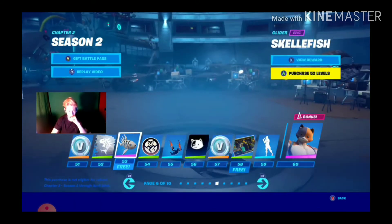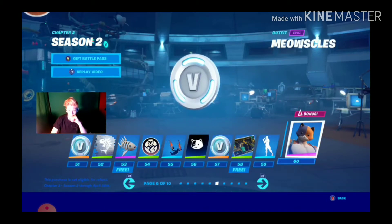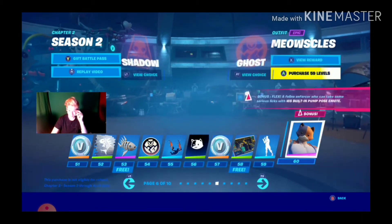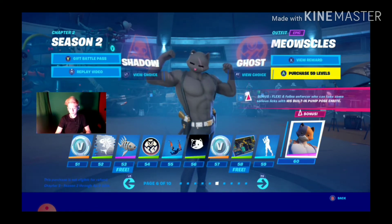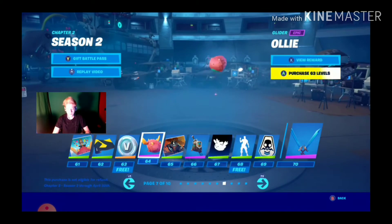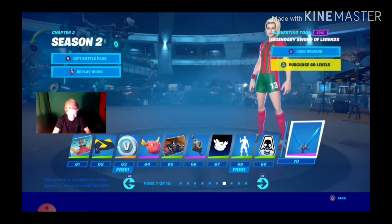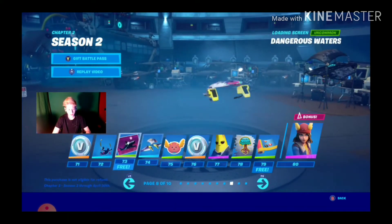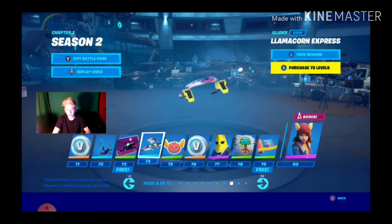Oh, what is this? The backlink? It's a glider. Skellyfish, V-Bucks, Paws and Claws, Mouseicles, Ghost and Shadow. V-Bucks, wrap, Spy vs. Banana - oh, that's a cool wrap. Adventure Pack. Legendary Sword of Legends - wow, that seems important. Llama Corn Express glider.